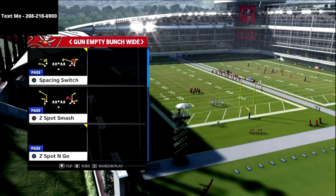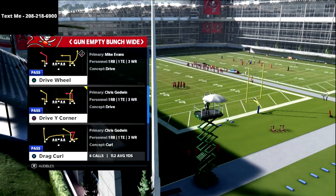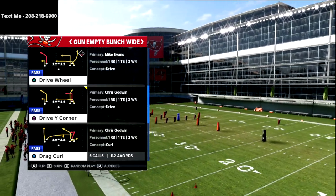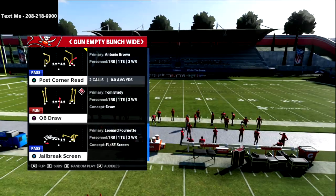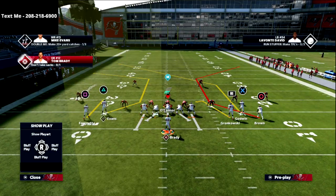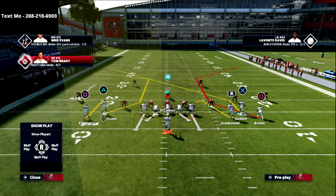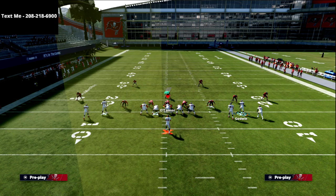Let's talk about the empty bunch wide out of the Tampa Bay Buccaneers offensive playbook. The play we're going over is going to work well against a lot of defenses as a post-corner read. If you take a look at this X receiver and smart route it, you'll see it looks very similar to the trips tight end curl flat money route that has been so good this Madden season.